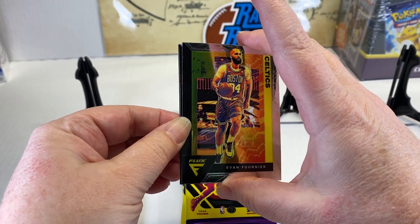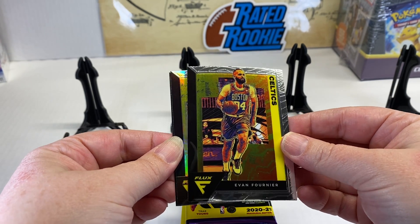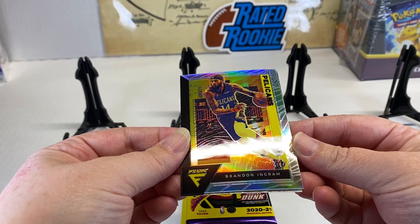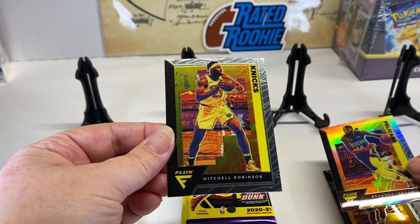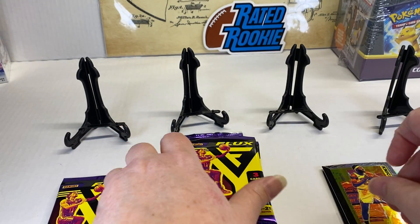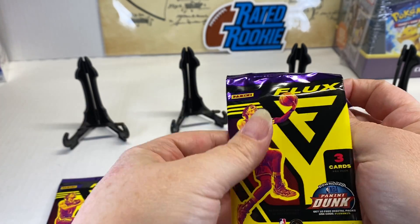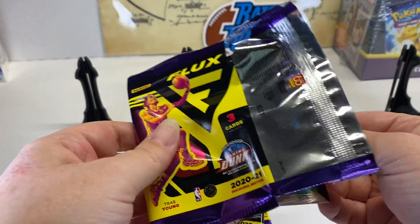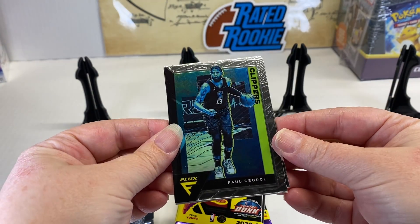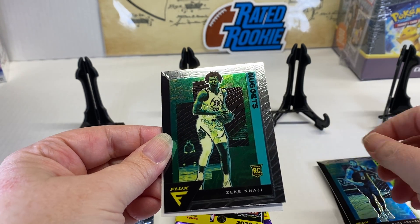We're looking for some Mojo exclusive prism. We got Evan Fournier for the Celtics. We actually got a silver — you can see the rainbow there — that's our silver Brandon Ingram and Mitchell Robinson. They're kind of funky looking, almost like a cartoon animated artist's rendering, like that portrait filter on your phone, almost like a cartoon or comic. We also got Paul George and for the Nuggets, Zeke Nagy.